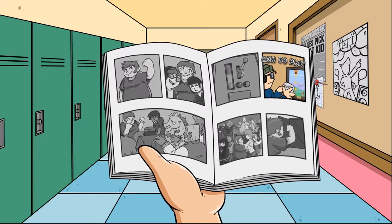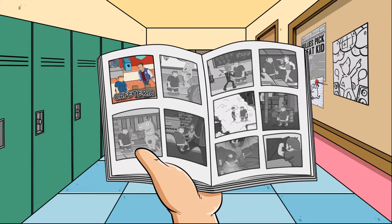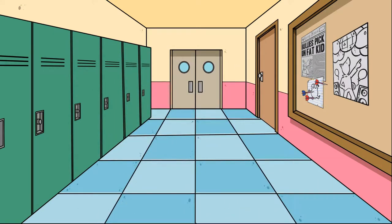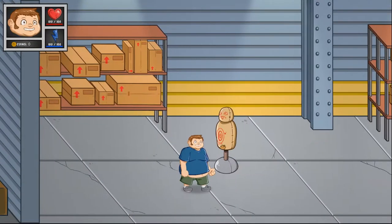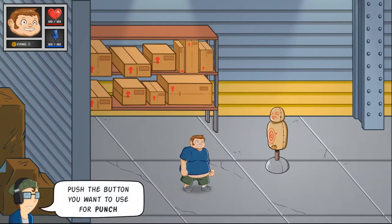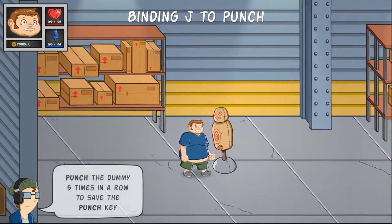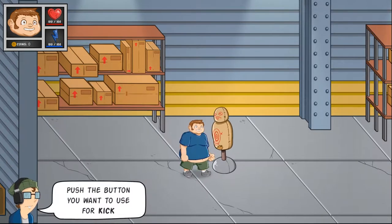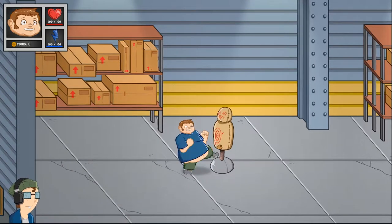Hopefully it works this time because for some reason it didn't work last time. The cafeteria — let me see, I did this and it just put me in the tutorial area. Tutorial again — I guess I'll do this again even though the how-to-play literally just had me do this. So I'm gonna assign my J, K, and L keys just because they're right next to each other.